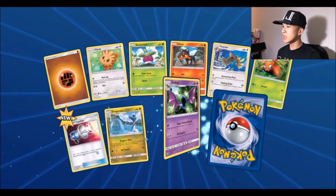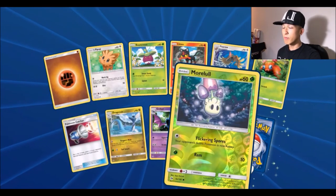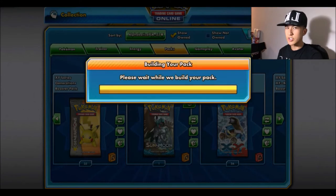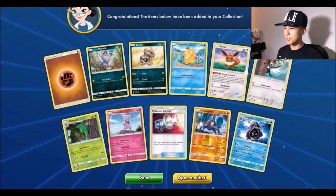Next pack: fighting energy, Pokémon Catcher — I like how they reprinted that, though with an errata so it's not as good. We got a reverse Morelull and for the rare another Incineroar — our second Incineroar in this box. Then: fighting energy, Psyduck, a reverse Krookodile, and for the rare a Clawitzer.